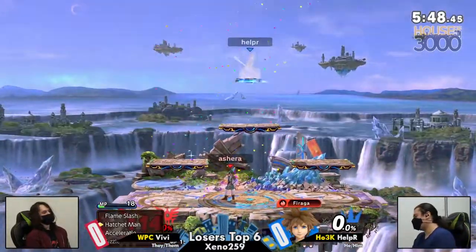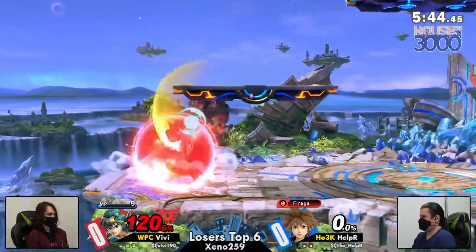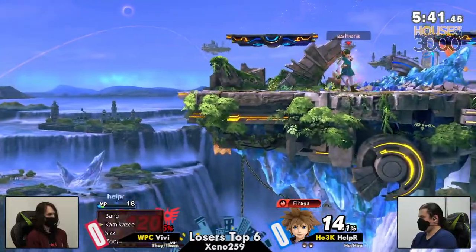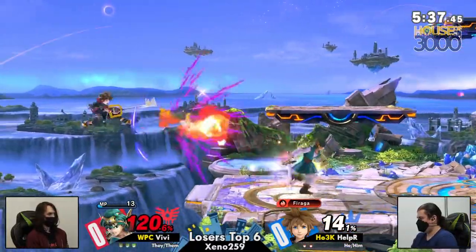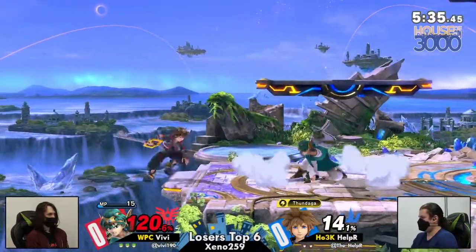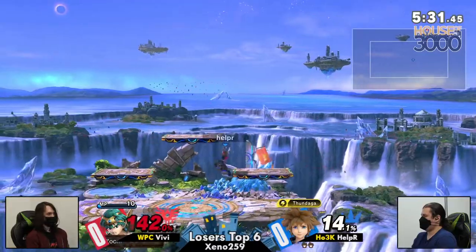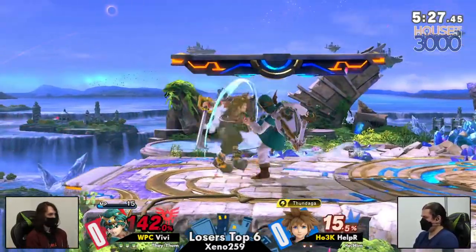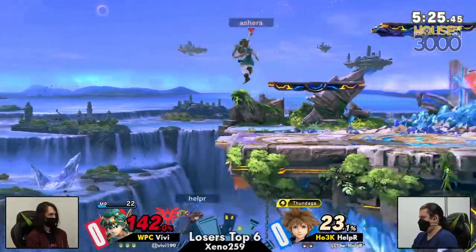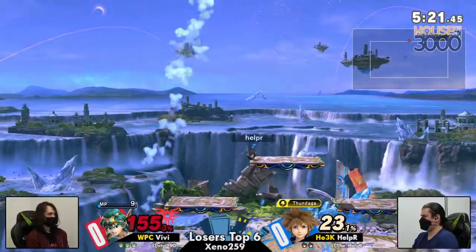And there's that up throw. But the thing that Helper is going to be struggling with in this matchup is just how floaty Sora is, honestly. It's difficult for Hero to really gauge where they're going to actually be if you try to land any of your own arrows — back air, forward air. Even there, sometimes it's going to be a little funky wonky with Sora.